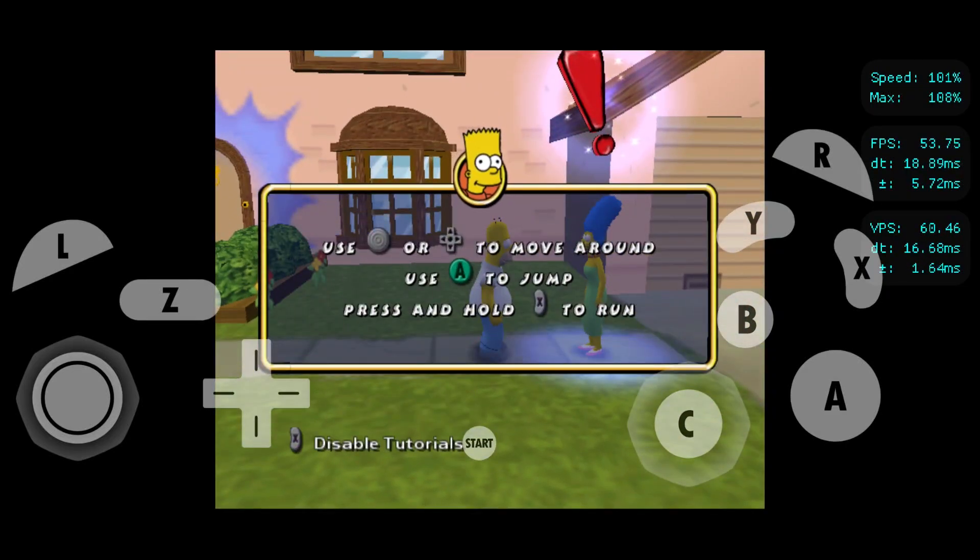All right, player one. Homer. Use the control stick to move around — this is called walking. Press the A button to jump and hold down the X button to run. Anytime you're in the air, hit jump again to get a little extra push.